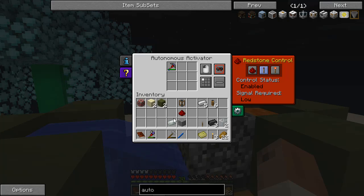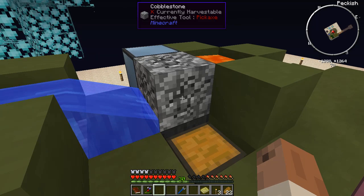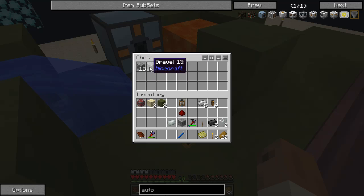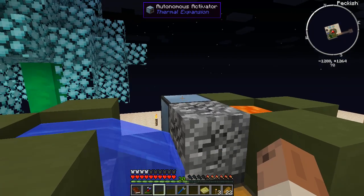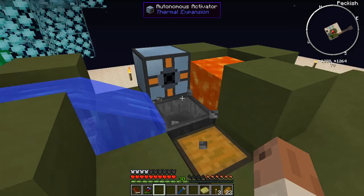I can switch out the pick for a hammer, and now instead of cobblestone I'll get gravel. So yeah — that is automation on an order that I can appreciate.